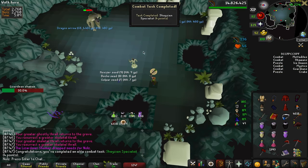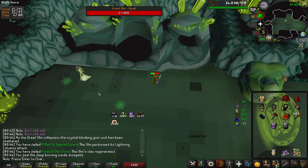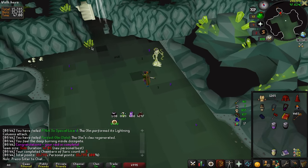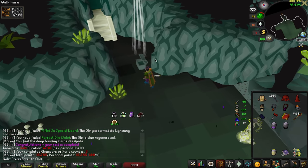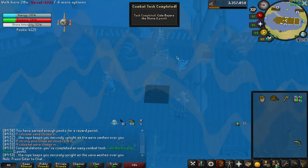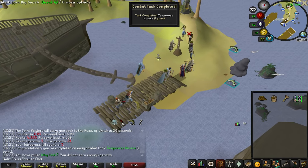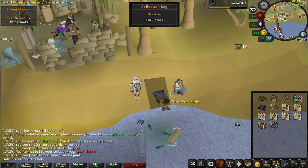There's another combat task done. That's solo — hopefully I get the teleport thing. Nope. There's a combat achievement for repairing the mast. There's my first Tempoross done. That is 5 KC at Tempoross. There are the Spirit Flakes, and there's a collection log for us.